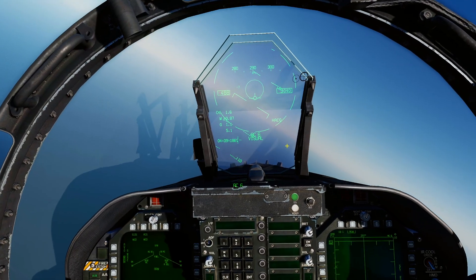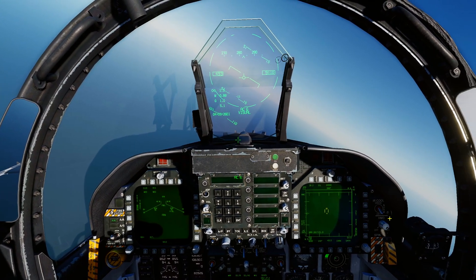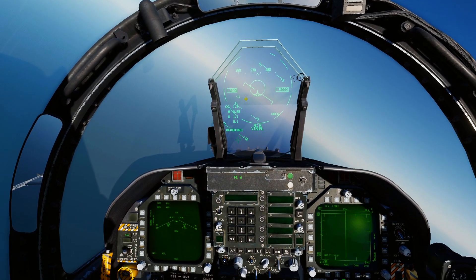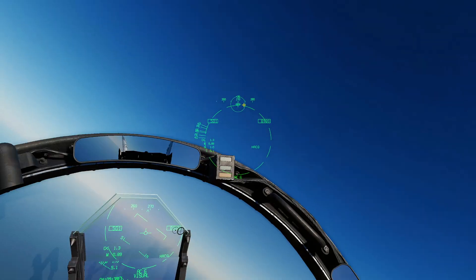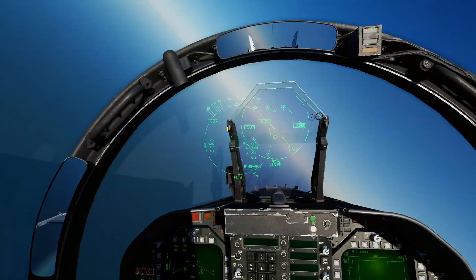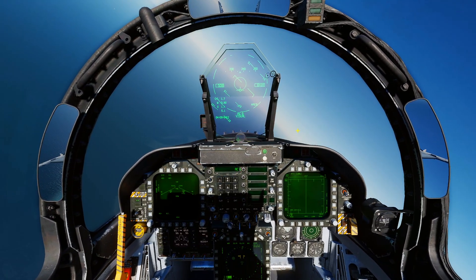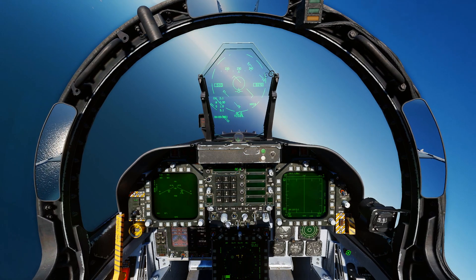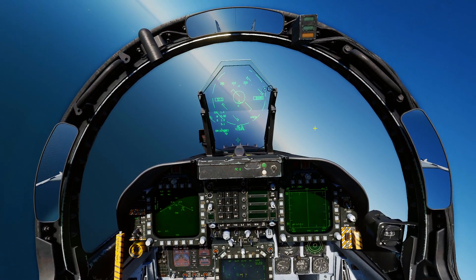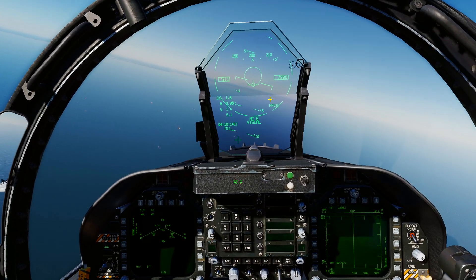To get back to normal Helmet Acquisition just press Sensor Select Forward again. One important note: when you've got your JHMCS on, you don't have Vertical Scan mode available. If you press Sensor Select Forward to go to Boresight and then Sensor Select Aft, it doesn't go to Vertical Scan - because your JHMCS has slaved the radar to your helmet. So if your Vertical Scan isn't working, you've probably got your JHMCS turned on. Turn it off to get Vertical Scan back.